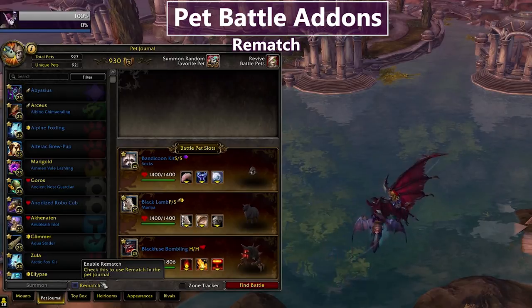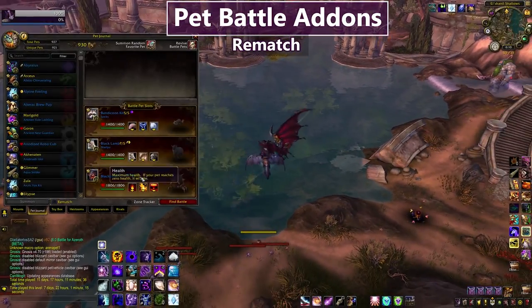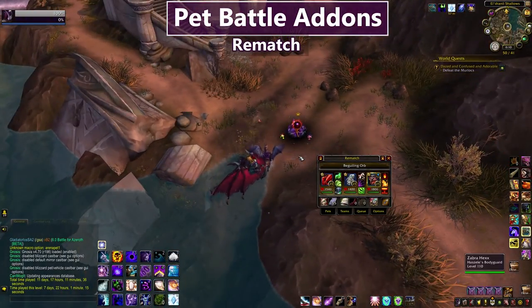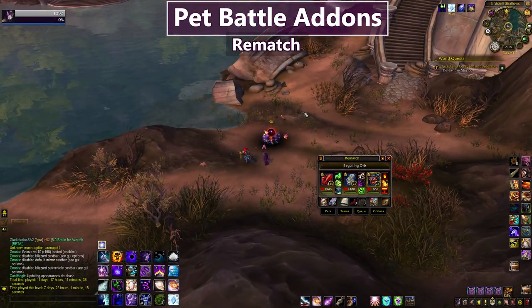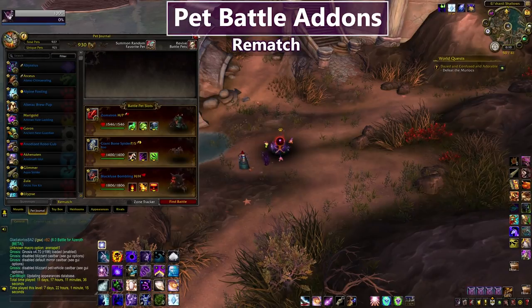My next pet addon is Rematch. It has its own journal interface, but the only thing I use it for is this feature: when you mouse over a saved NPC, it automatically loads the team you had saved for that tamer. Very useful when doing world quest tamers where you're using the same pets with the same moves every time, and you don't want to dig through your journal to remember which pets you used. It automatically loads when you mouse over them and your pets are ready to go.